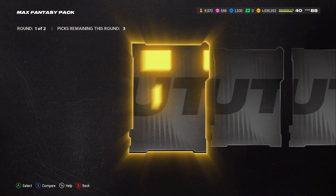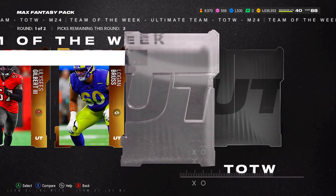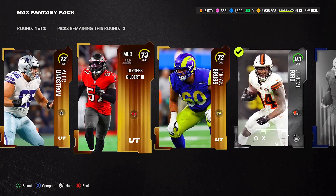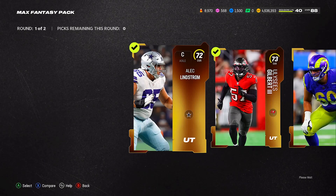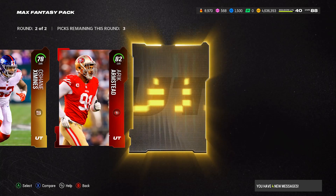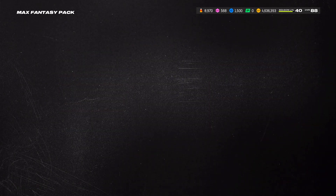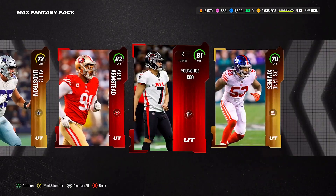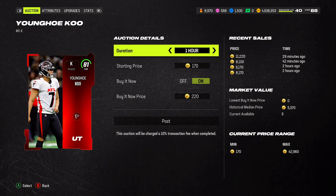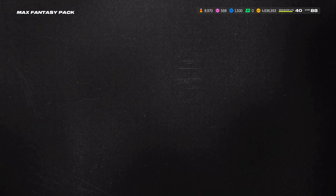I've only pulled something really glitchy once or twice before. The last time I pulled a limited was from a Most Feared pack. We got an 83 from this Max Fantasy pack — nothing crazy but I'll take it. Also pulled a 73. We got a few from this pack. I want to see how much that kicker is going for, because sometimes kickers go for more even at lower overalls since people need them for theme teams. I'll just hold on to it.